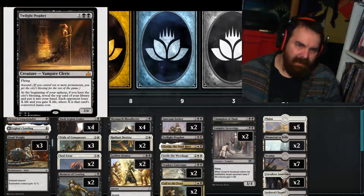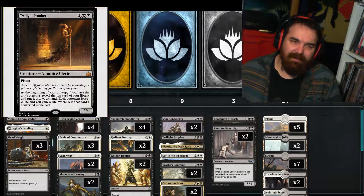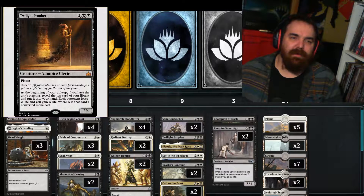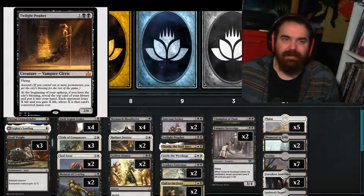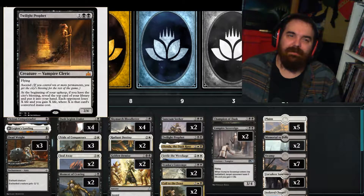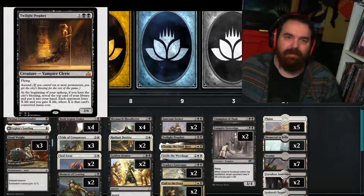We got a 1 of Twilight Prophet, which is two and two black for a 2/4 with flying. It has Ascend, so if you have 10 or more permanents at any time while this is on the battlefield, you receive the city's blessing. At the beginning of your upkeep, if you have the city's blessing, reveal the top card of your library, put that card in your hand, and each opponent loses X life and you gain X life, where X is that card's converted mana cost. So you flip a land, you deal no damage but you drew an extra land. You flip a 4-drop or 5-drop, you get to drain for 4 or 5 points of damage, which can be huge. It's just going to sit there and be a threat about 2 out of every 3 turns, because you're going to draw about 1 out of 3 lands in this deck.